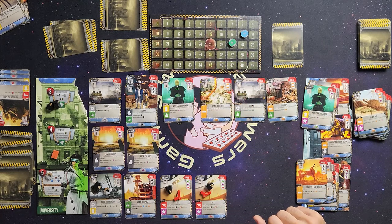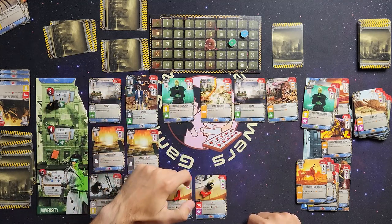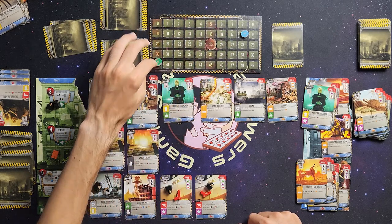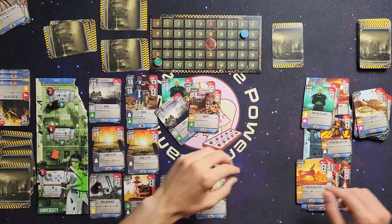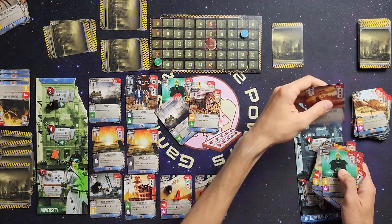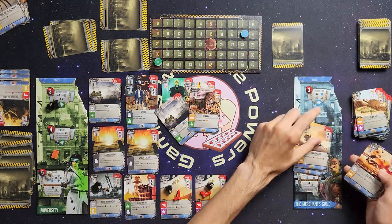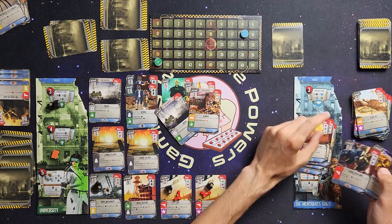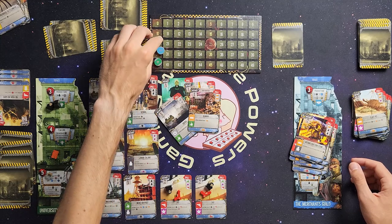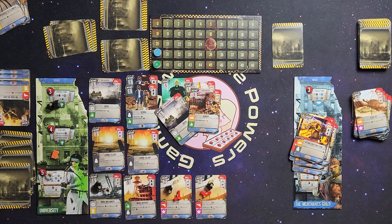Now I count up all my locations: one through thirteen — I am sitting at forty victory points. He is sitting at — one through twelve — thirty victory points. I am victorious, beating the merchants clan forty to thirty.